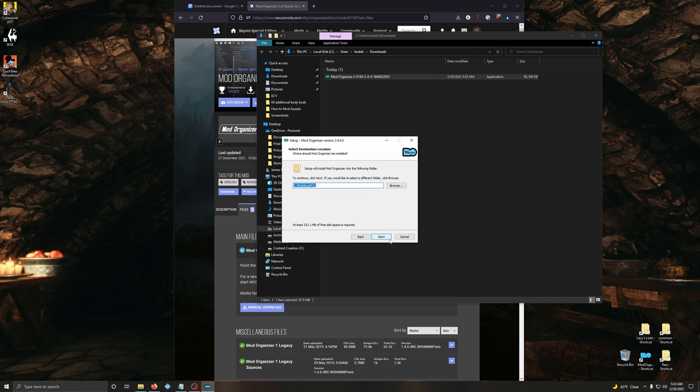Accept, next. You can install it wherever you want - just don't put it in Program Files. It's just been beaten into my head by so many sources: don't install anything into Program Files. At this point it's just superstition I'm afraid to mess with. I'm going to install it with the default - C/modding/mo2. Next, next, and we're going to go next, create a desktop shortcut, and install it.